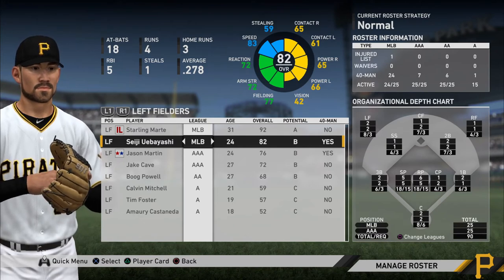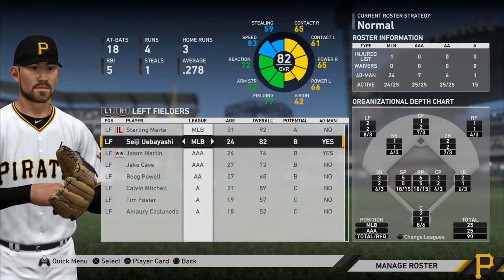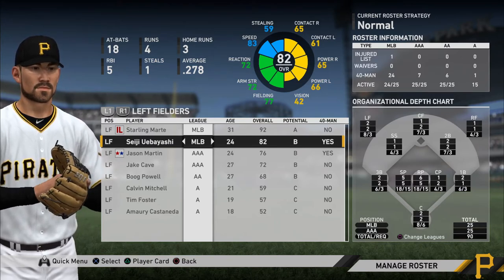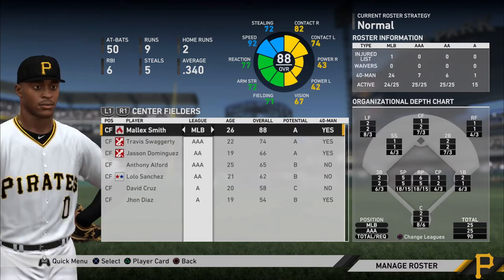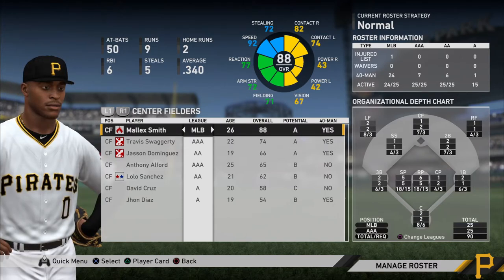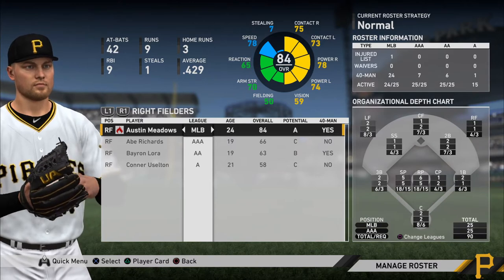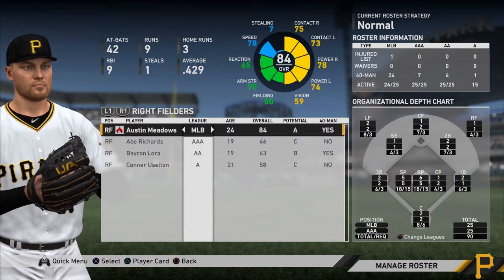When you start to approach that 60 range, you're starting to approach more consistent home run power. Around 50 is just good enough to get home runs consistently, and in the 40s you'll get home runs every once in a while. Anything below that you can't trust to get home runs generally. That's where it is with Malik Smith — he's only got 43 and 42 on both sides, so it's going to be a surprise any time he hits a home run. Austin Meadows, on the other hand, is a pretty consistent home run hitter with three home runs through 11 games — he's got 78 power and 74 power.